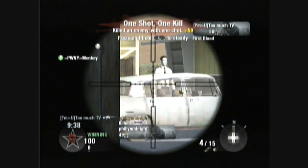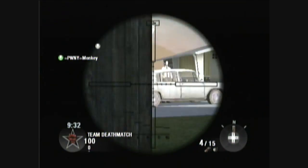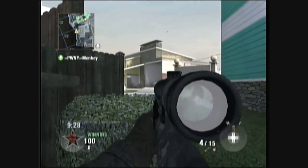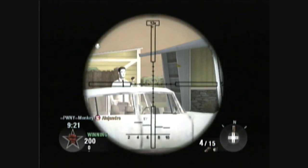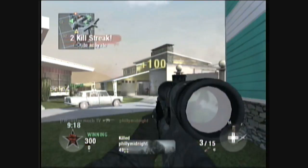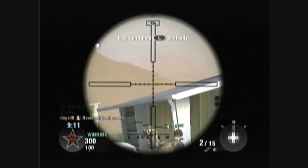We'll go over the stats. It has a 5-bullet clip magazine, just like the L96, and a 15-bullet reserve, just like the L96. It recenters itself really fast — faster than any other sniper rifle in the game. Yes, even faster than the WA-2000; you just may not notice it because the WA-2000 doesn't recoil much.